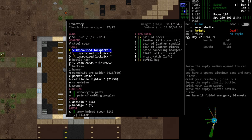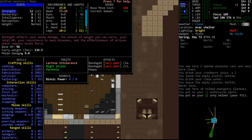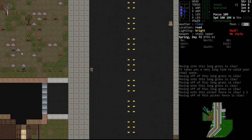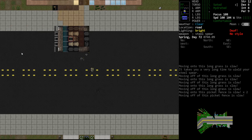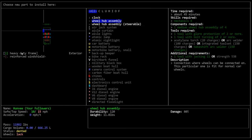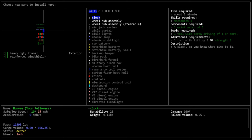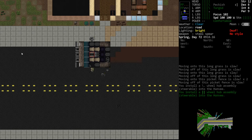Let's see if we can get this vehicle moving. We now have the opportunity to install the hub assemblies, and we want to make the front wheels steerable. Each installation will require 150 charges so we actually don't have enough charges to do all four - we'll have to recharge our battery. Installing steerable hubs on the first two - we don't have enough charges for the other two, but these now have hubs on them. Let's go ahead and throw the tires on while the battery charges.